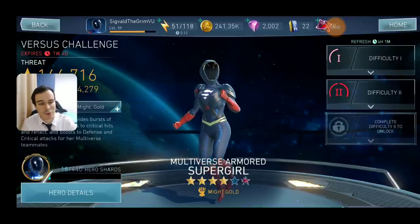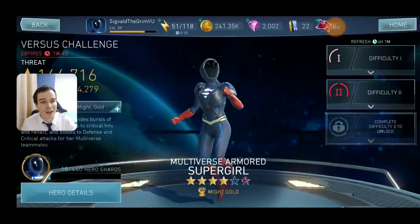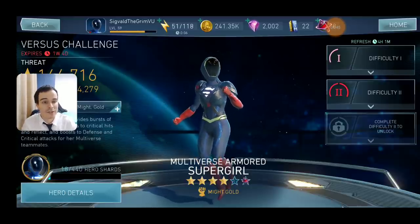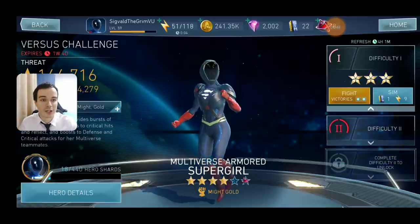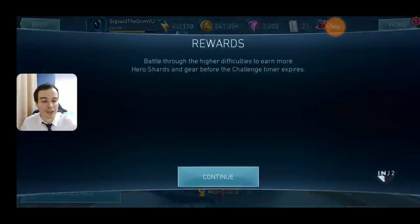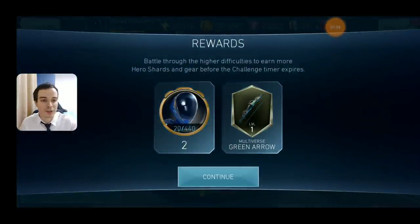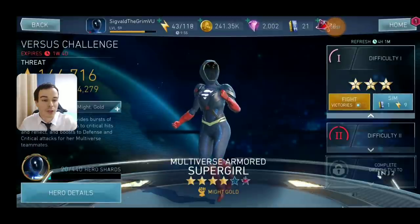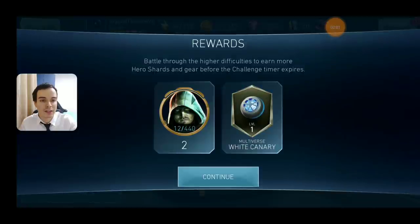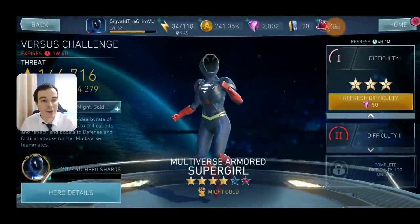White Canary is not a problem since you're not going to use her anymore, but the Flash is going to be a problem not having gears for him. You can farm this even on one difficulty if you are able to, because that's what I'm doing myself. As you can see over here, you have chances to also drop gears for them. And while other characters' gears can be gotten from other places, it will be pretty good if you drop gears for multiverse Flash or White Canary from here, because those gears can't be found anywhere.